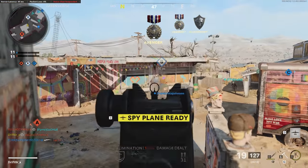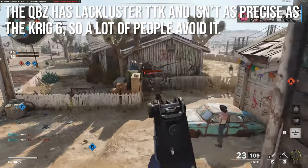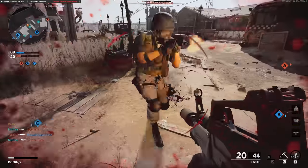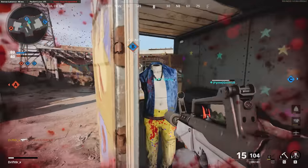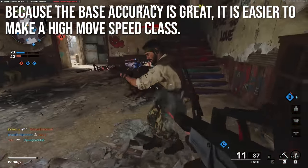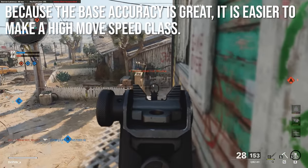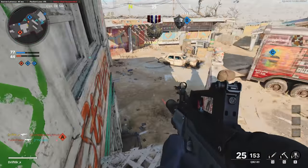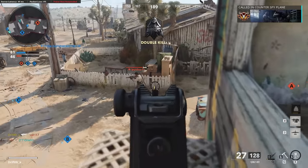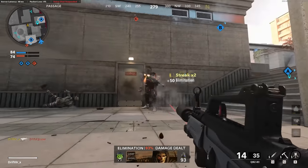The QBZ has a lackluster time to kill and it's not as precise as the Krig 6, so a lot of people avoid it or consider it the worst weapon in the game — that was my opinion too until I really dug into it. It's not as easy to use as the Krig or the AK, but it has that movement speed and accuracy bonus that is just glorious to work with. Because the QBZ has excellent base accuracy, it's easier to make a high-movement-speed class than with other assault rifles. The QBZ is really the way to go if you want a fast class.